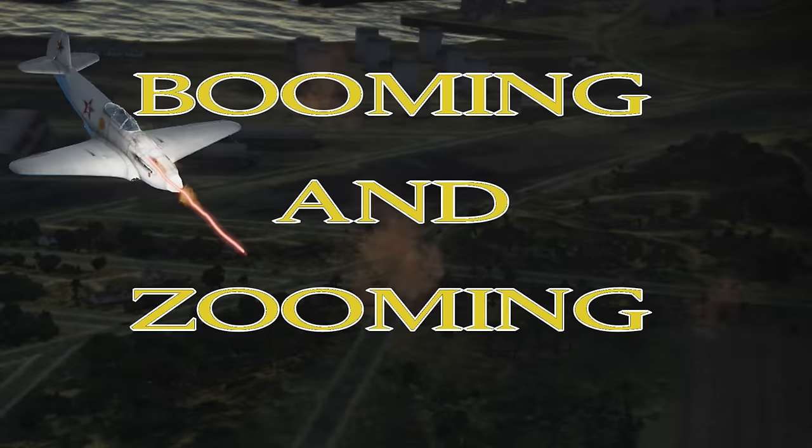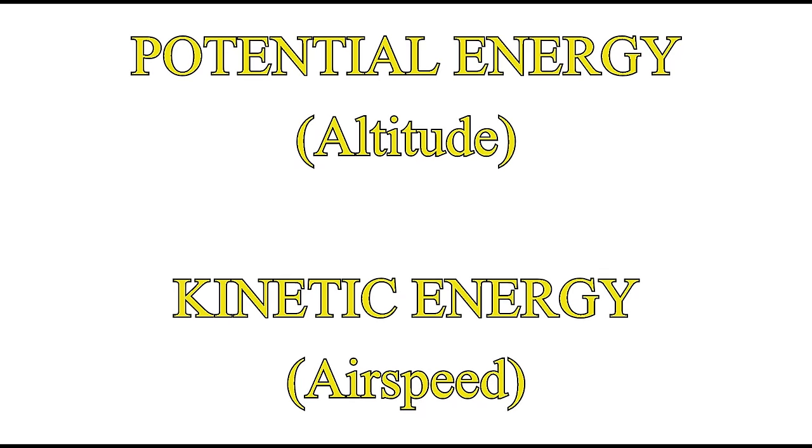The first type of maneuver I'm going to be showing you in this video is a form of energy fighting known as booming and zooming, or B and Z for short. Energy fighting revolves around the two basic principles of potential energy and kinetic energy. In aerial combat you'll always be trading one for the other.